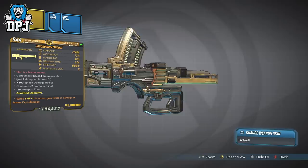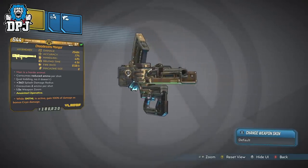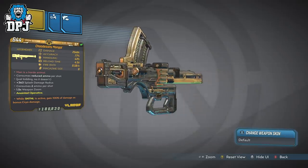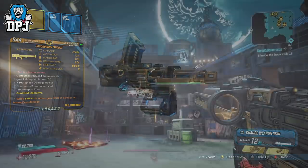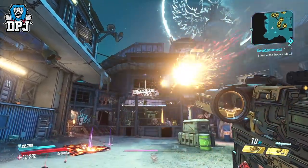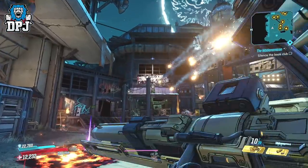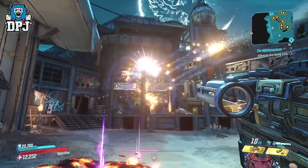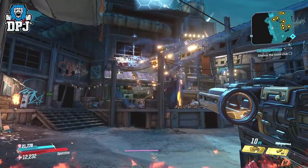It consumes 2 ammo per shot, but it fires up to 14 shots per 2 ammo consumed — you can see this when you slow it down. The longer that initial rocket travels, the more it shoots out, which is pretty cool. So this is a weapon you do have to think about using. Use it at range to make it more efficient.